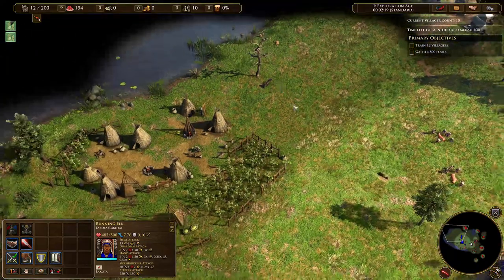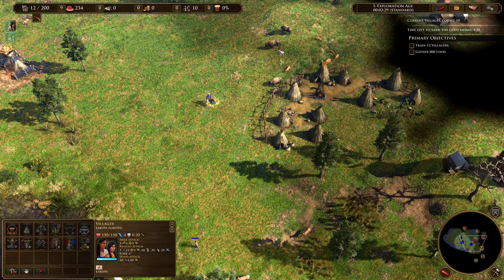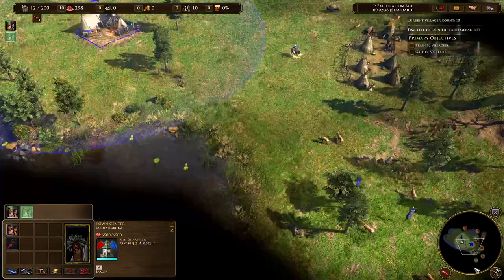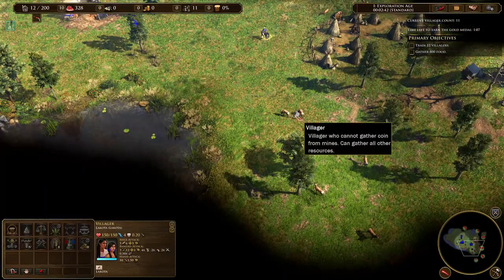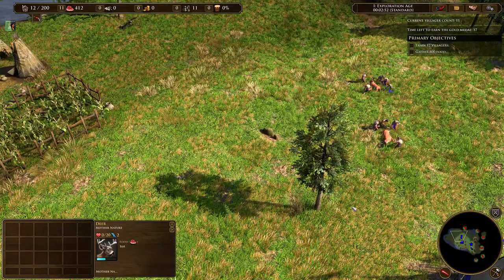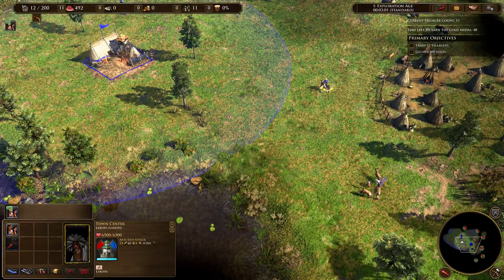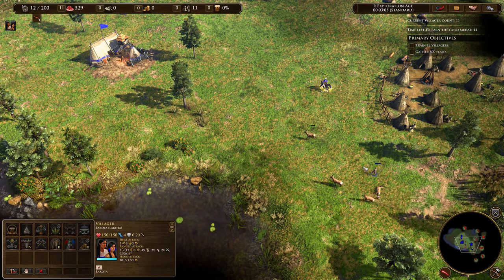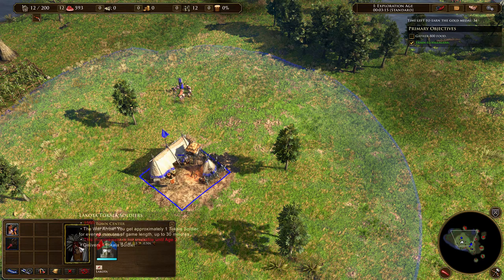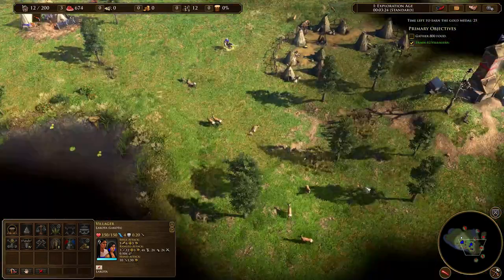Is that a treasure with something inside of it? We'll come back here, and we have another minute. I don't know how quickly villagers train. Let's push these towards the TC — I should have gone for that herd, that's closer. We'll just need to get 800 food in time. How's that thing doing? Still has some food on it. We need 1,500 food. I thought the objective said we needed 800. Yeah, gather 800 food, but this costs 1,500 food. We'll be late.